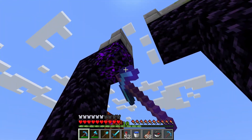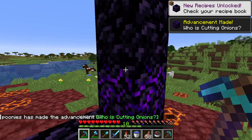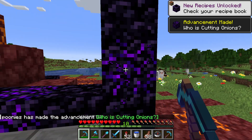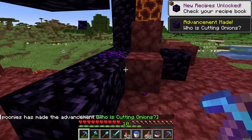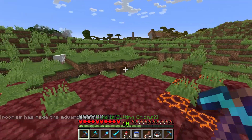I want to show you how to get Crying Obsidian. You can find it on portal frames both in the overworld and in the nether, and you can also find it in treasure chests in the nether.